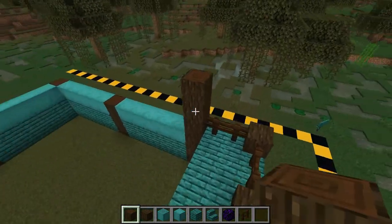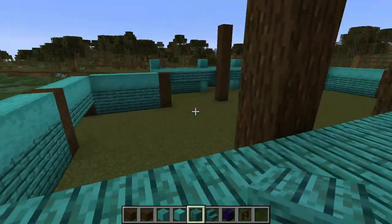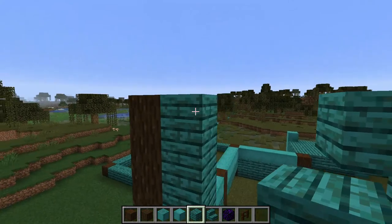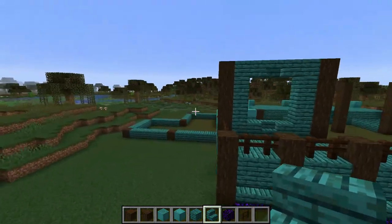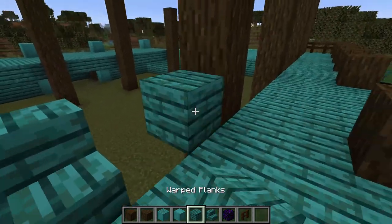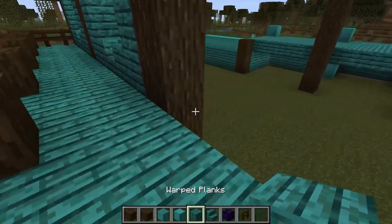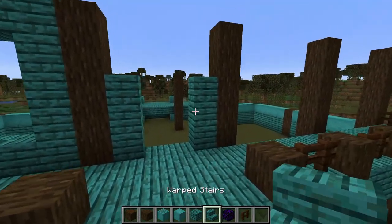Just go ahead and do that around every single corner — that's how tall it's going to be. Now we will begin to learn the basic foundation of the windows that I use: one, two blocks here, one, two blocks here, then an upright stair like this, then go up with warped planks, and right here we just have an upside-down stair. That is the basic window I use for every single window, except for the towers — the towers are special, we'll get to that soon.